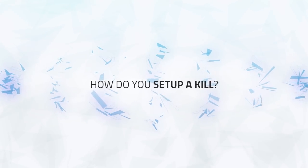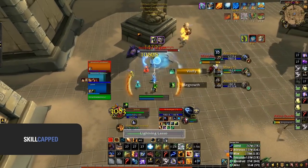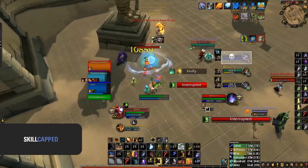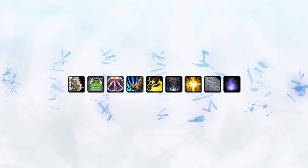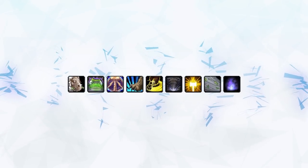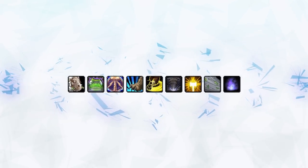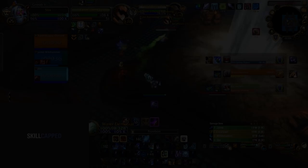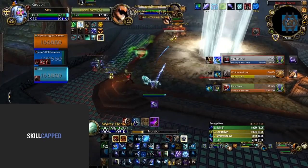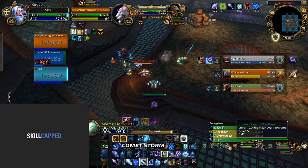So how do you actually set up a kill? Your main tool for doing so is Lightning Lasso. A standard setup should be some form of crowd control onto the healer — this could be either a Polymorph or Hex coming from either the elemental or mage. A stun from your healer if they have one, or crowd control from your healer in the form of a Cyclone, Blinding Light from a paladin, or even an interrupt from either your elemental shaman with Windshear or mage with Counterspell. Once you have the Lightning Lasso and your crowd control on the healer, your mage should look to do burst damage from Frozen Orb, Comet Storm, or even Ebonbolt.